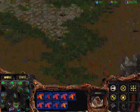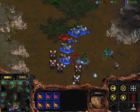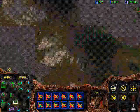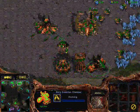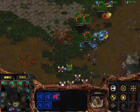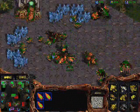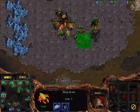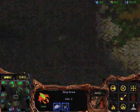Using these Mutalisks not only for High Templars and as a Corsair counter, but also to pick Observers off. I was a little bit careless over here, so his Observer was able to survive. Meanwhile, I have quite a few gases — like four gases or so — so I can start Ultraling tech pretty freely.